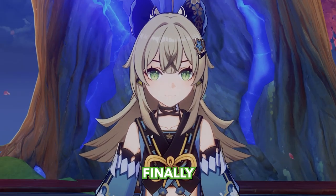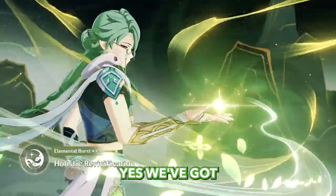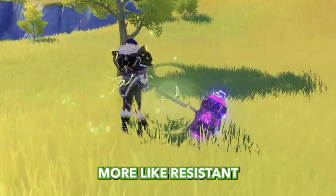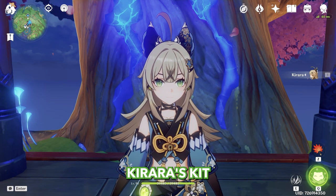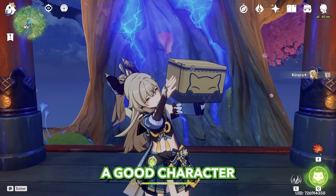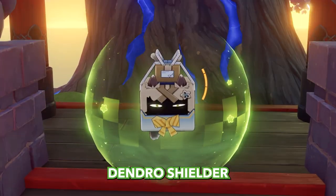Kirara. And finally, after almost 10 months, we're getting a Dendro Shielder in the game. Yes, we got Baizhu in the previous update, but Baizhu's shield is very weak — it works more like resistance to interruption, not like a shield. And when I saw Kirara's kit, the first thing that came to mind was: if her shield is at least decent, she will be a good character. Because this will cover one major role that hasn't been fulfilled in 10 months: Dendro Shielder.